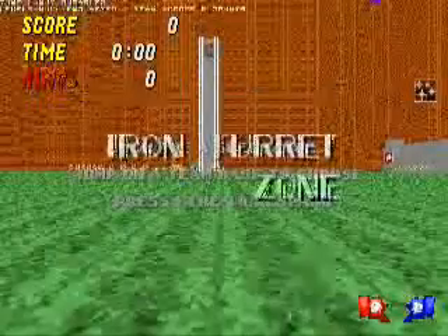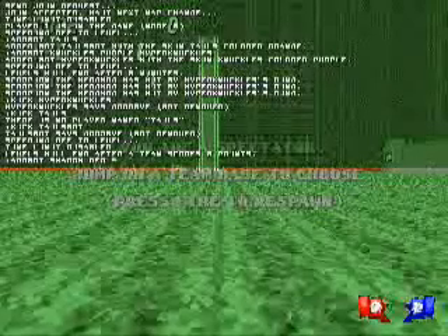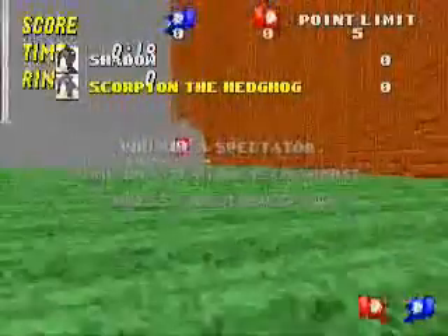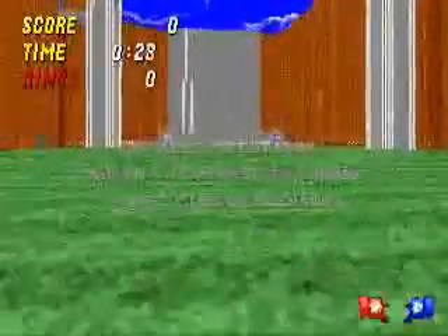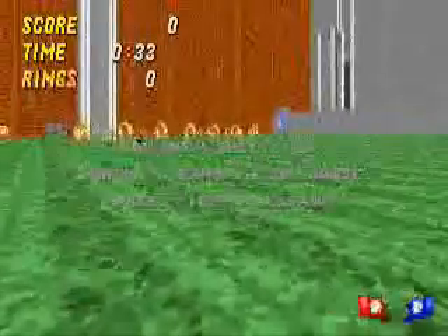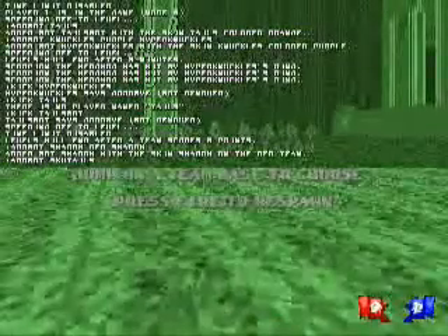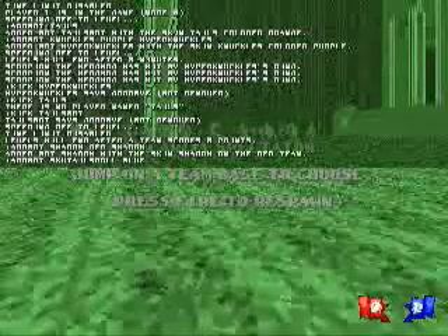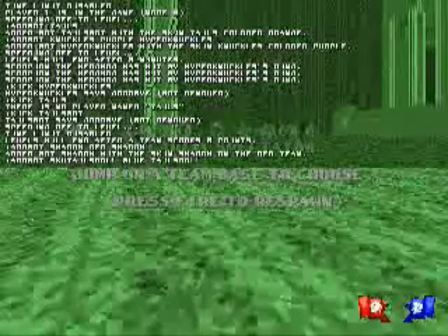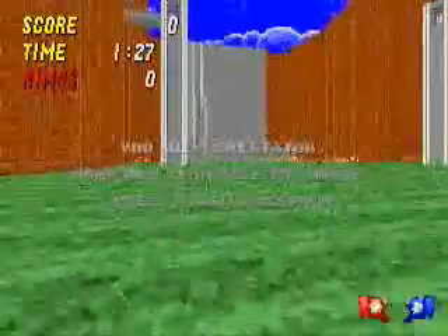I'll go to my favorite capture the flag level, which is Iron Turret Zone. And you have to add them by team color. Not the color you want the character to be, because they have to be red or blue to be on the teams. Or else it'll choose automatically and you might end up with them on the wrong team. So: addbot, shadow, red, shadow. So shadow's on the red team. I put him there because that makes his stripes and shoes red on him like they're supposed to be. He'll hop around, he'll collect items. He may even try to get the flag. And that's fun and all, but it's only really fun when you get a lot of bots coming at once.